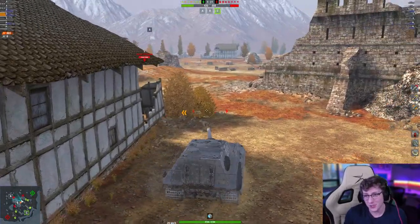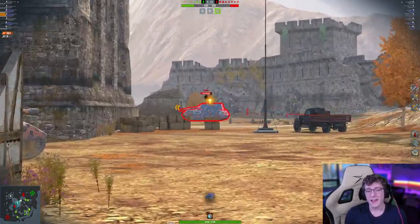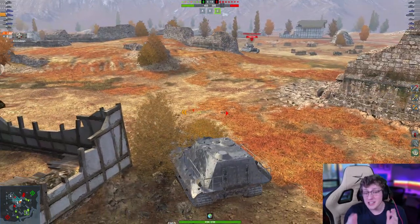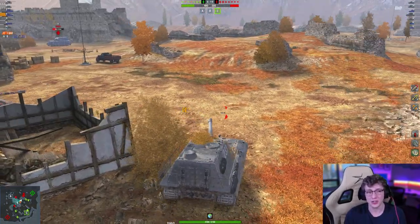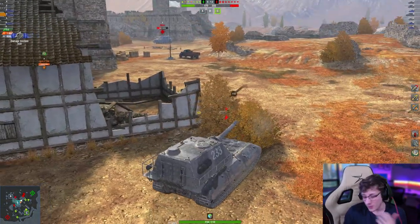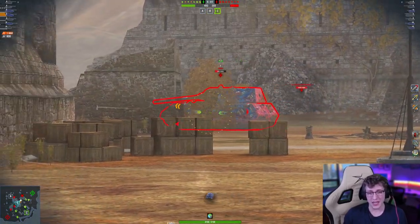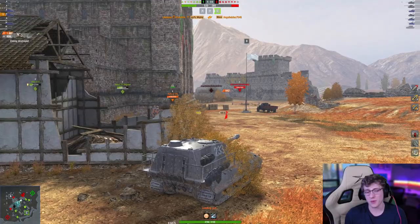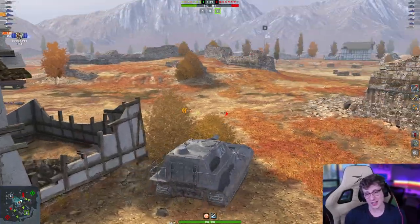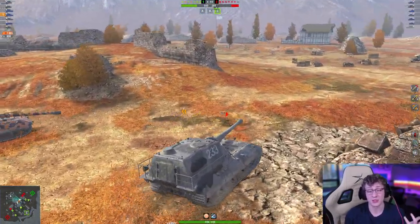That is absolutely insane, but this game just keeps getting better. We roll around the corner and find a Mouse — a Maus. We both shoot it, bringing it down an additional 1,500 hit points. I wiggle my Jag and get a bounce from the enemy 183. At this point we're reloading. My teammate gets the shell out before me, but it doesn't matter — we still get the clear and a basically full health Maus just crumbled.